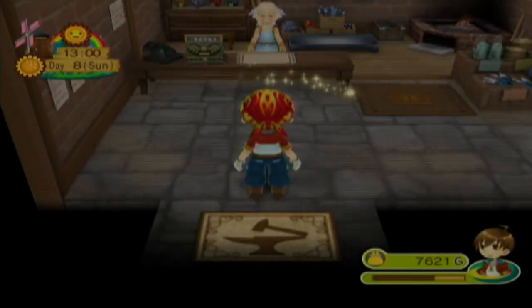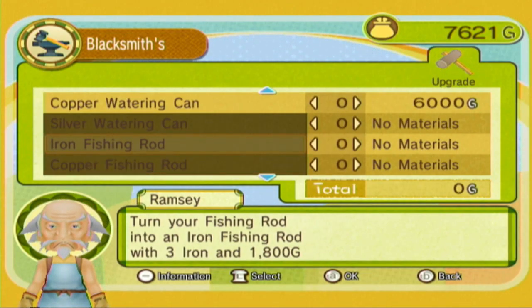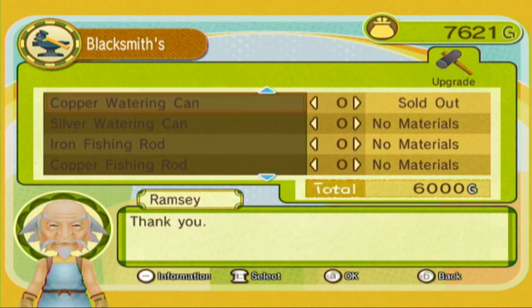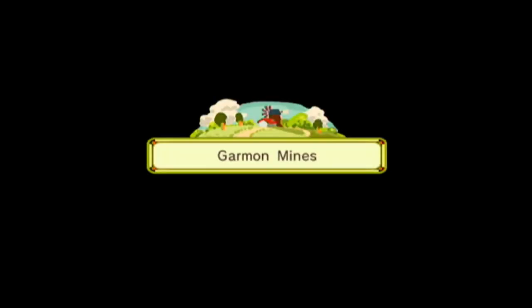Let's just get our new watering can. Copper watering can — mine. Now we can water three squares at once instead of only two, which is actually a pretty big increase and it'll speed things up quite a bit. So we're pretty much done with the mine area. Let's head over to town.